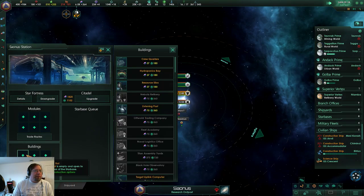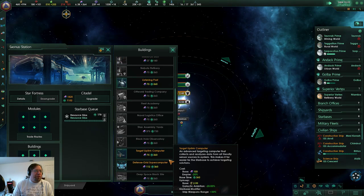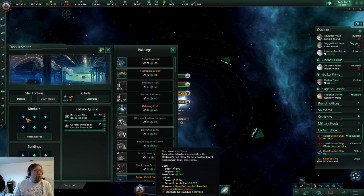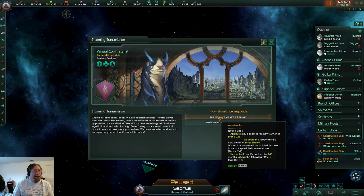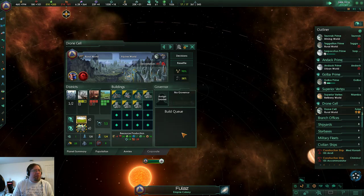The one thing I wanted to build here was to queue up the resource silo and think tank — because why not. New planet, yeah, yay!